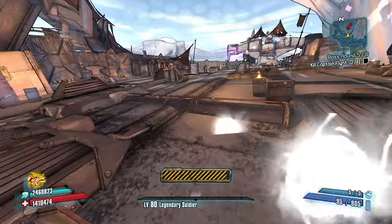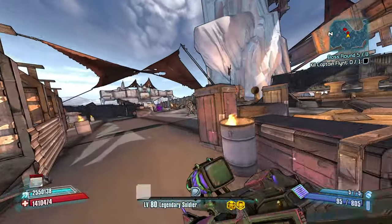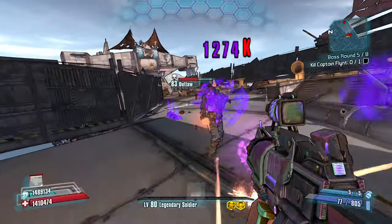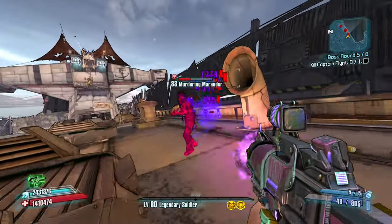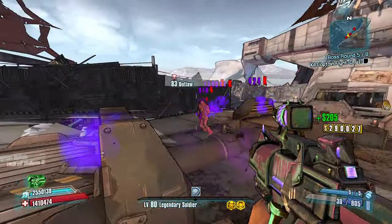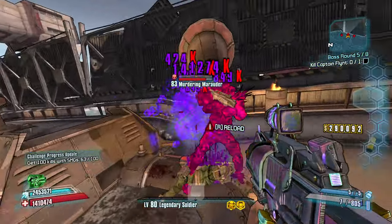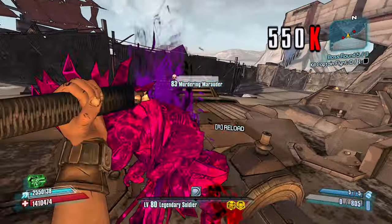So we start off by just getting my action skill before we try to get one kill. Once we get that first one, we can start using our extra movement speed to cleanse him out. Just like that — one at a time. This is actually really, really fun — the Mach 5 Axton combo.